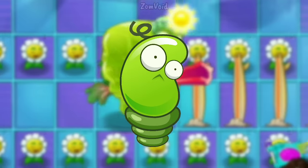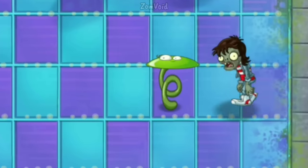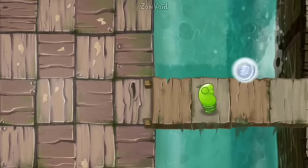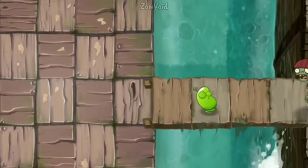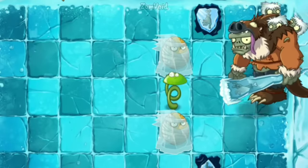Spring Bean bounces the first zombie that steps on his back 1.25 tiles — if close enough — into nearby water, instantly killing the zombie. If a Spring Bean is at a higher level, he can infinitely stall any zombie.